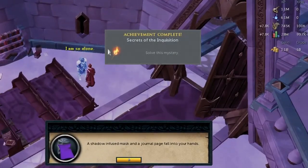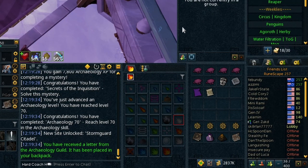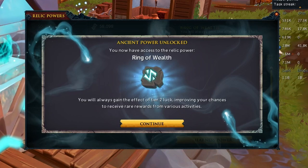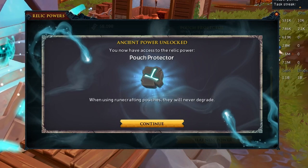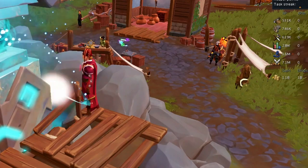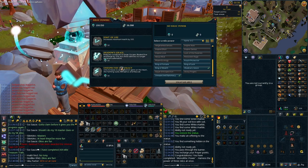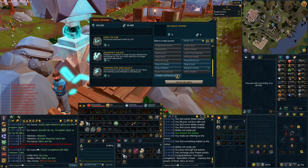Here we are wrapping up the Secrets of the Inquisition mystery, getting ourselves 70 Archaeology and receiving Aurelius' Mask, which can be used to unlock the Shadow's Grace relic. We're handing in all our relics at the Monolith - the main reward for training Archaeology. We're unlocking Ring of Luck, Ring of Wealth, and Ring of Fortune which give tier 1, 2, or 3 luck respectively without the need to wear the ring. We also unlock Patch Protector, which will come in handy for training Farming down the line. Saving the best for last, we're unlocking Shadow's Grace which halves the cooldown for movement abilities like Surge, Dive, and Escape. When setting up my relics I decided to use Fonts of Life for extra hit points, Shadow's Grace, and Unexpected Diplomacy for faster rep in Menaphos when I go back to fish there again.